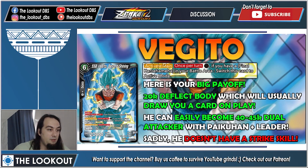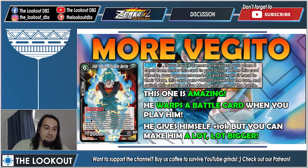The second Vegeto is amazing. It has double strike, warps a battle card when you play him, and can give himself plus 10k. Importantly, this auto which gives plus 10k doesn't have once per turn or limit to one — so you can go out of your way to make this guy huge. He'll also draw a card because of your leader and the Z extra card.